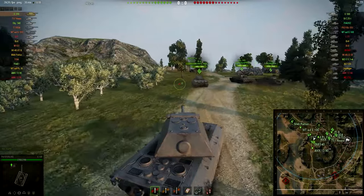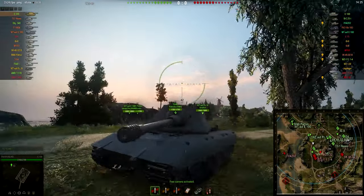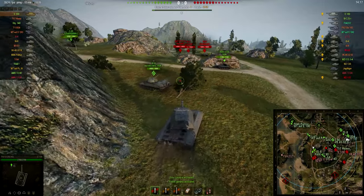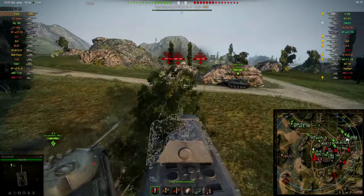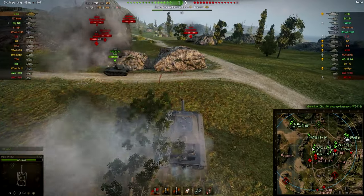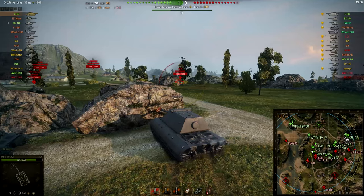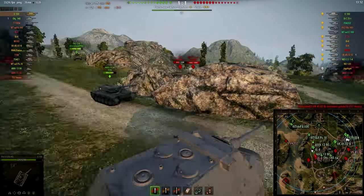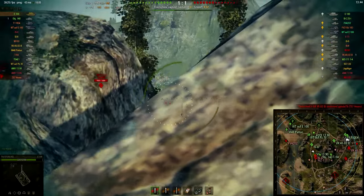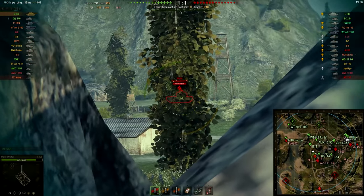The E100 is a tier 10 German heavy tank and it is a very special one. That gun on the front is a 150 millimeter gun — the biggest gun on any heavy tank in the game. It has 750 alpha damage, a tremendous amount, but the gun loses accuracy at 0.4, has a long reload time, and only 235 millimeters of penetration — the lowest on any tier 10 tank in the game.